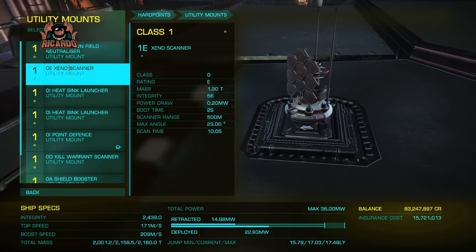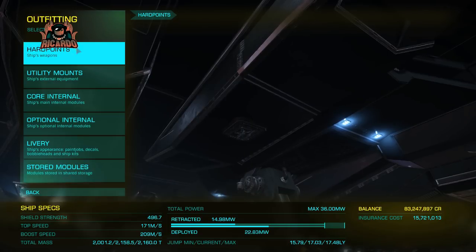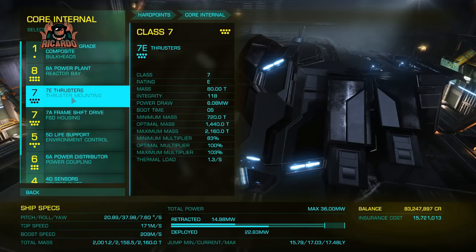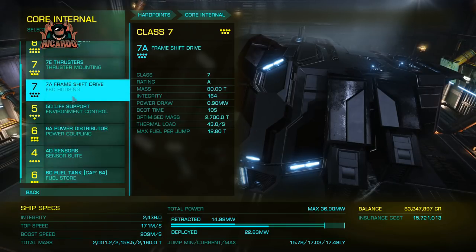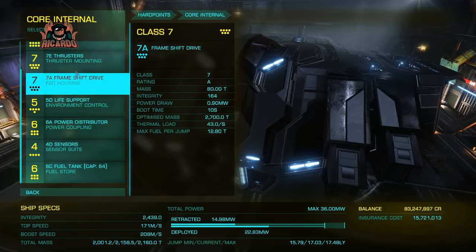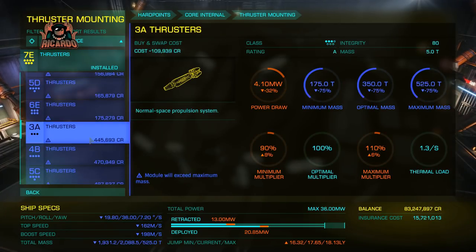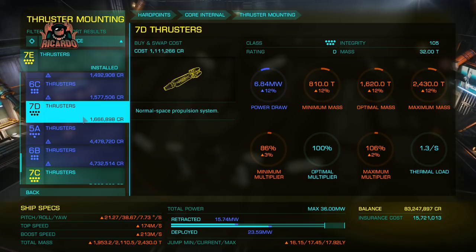That's that done. Just checking the utilities: shield boosters, point defense, heat sink launchers, Xeno scanners. Core internal: military, power plant, and all that. Life support — I've gone for a D on the life support because it's light. And thrusters I'm going to go for a D — it's an upgrade on the E. Spending a little bit more money.